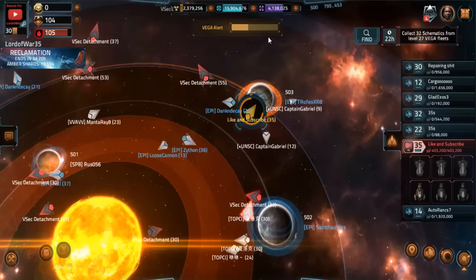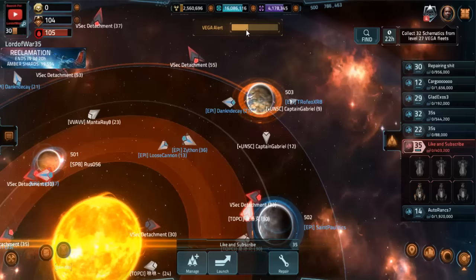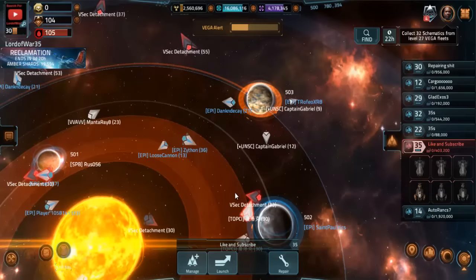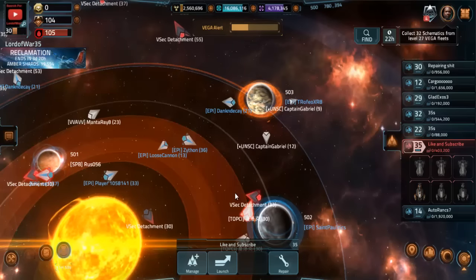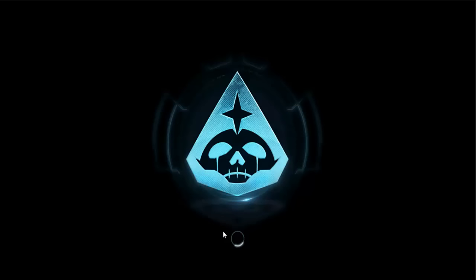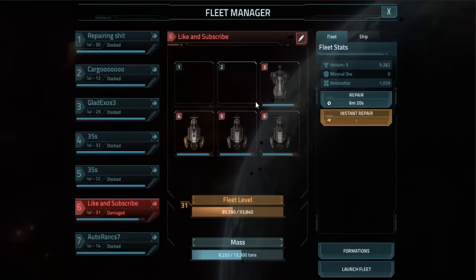Apparently there's a bug where your Vega Alert is supposed to correspond to your base level so that you don't have to destroy as many fleets as, say, a level 45 would. But that's apparently not working right now because I've hardly gotten any. So I'm just going to try to get one base attack on my base — I did all the preparation for it.